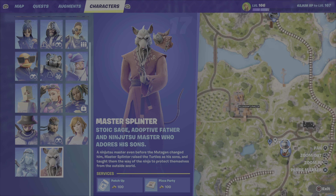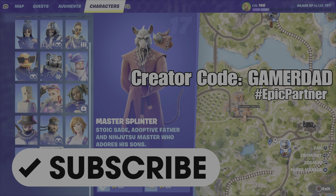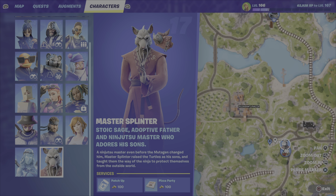What's up gamers? GamerDad here. This is a guide to help you locate NPC number 17, Master Splinter, in Fortnite Chapter 5 Season 1. If you haven't subscribed, please hit that button and show me that support, and don't forget to use my creator code in your Fortnite item shop. It is GamerDad — all one word, all capital letters.